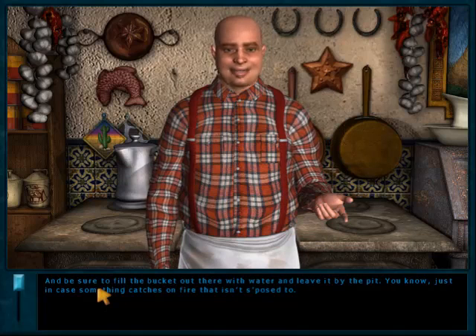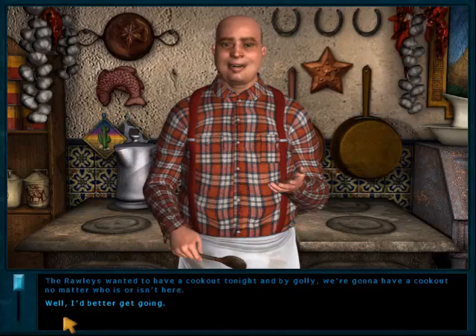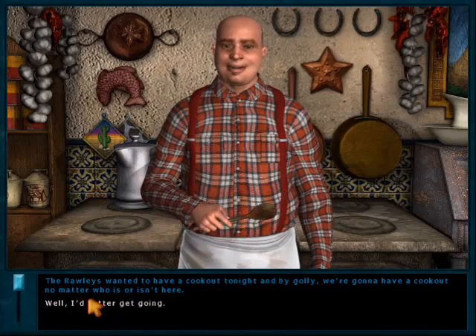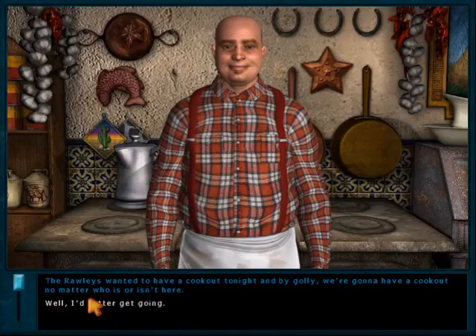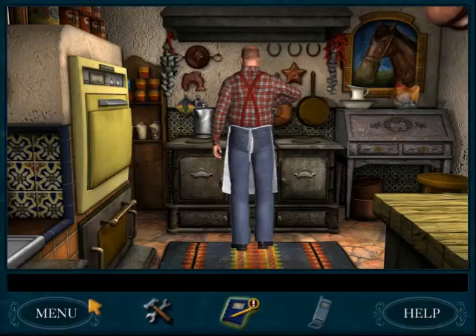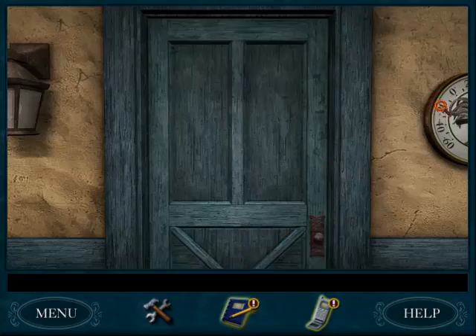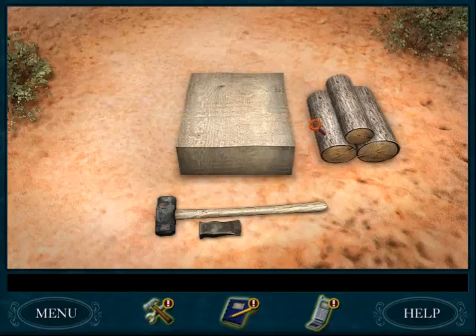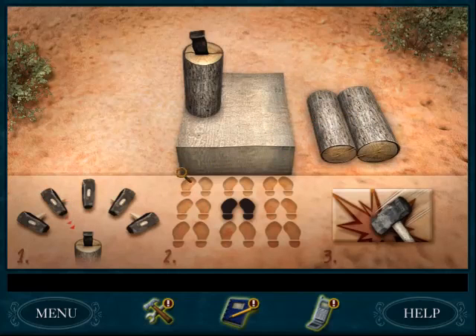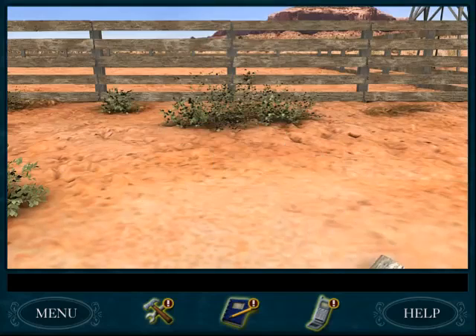Dave is going to have a longish conversation — because hey, it's Dave! We have to talk to Shorty about everything. Unlike Tex, where we could skip the Phantom Horse conversation, Shorty just loves to talk. At least he admits it.